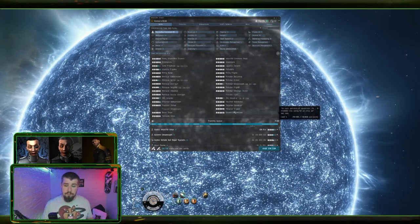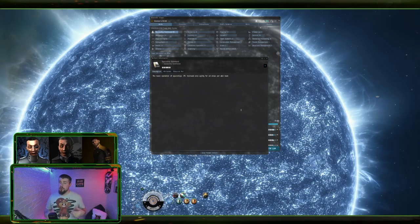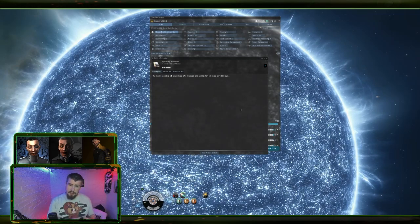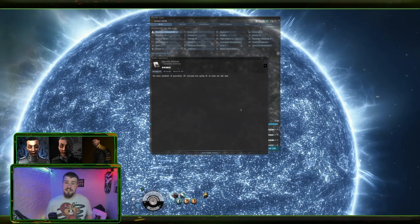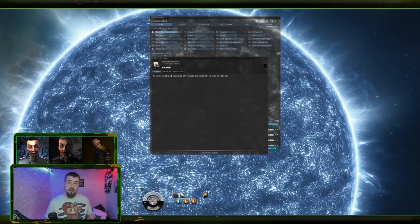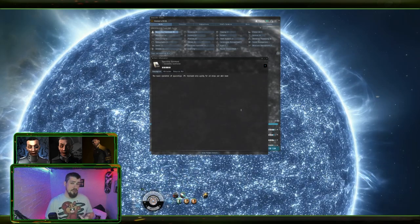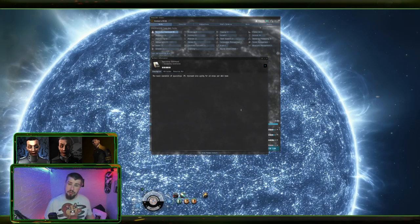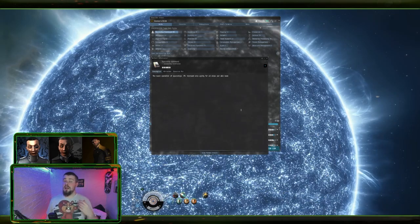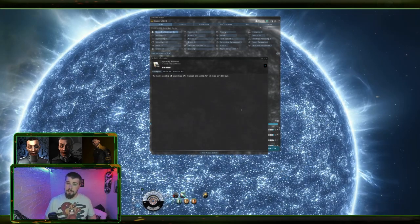The first one we're going to look at is Spaceship Command. This gives you a flat two percent bonus to all ships' agility per level, so at maximum level you are getting a ten percent flat bonus to your agility. This is important because it's going to help you align and get into warp faster, which could be the difference between escaping from a gank or getting a PvP kill. It could also be the difference between living and dying in a mission or surviving an NPC rat in a belt.